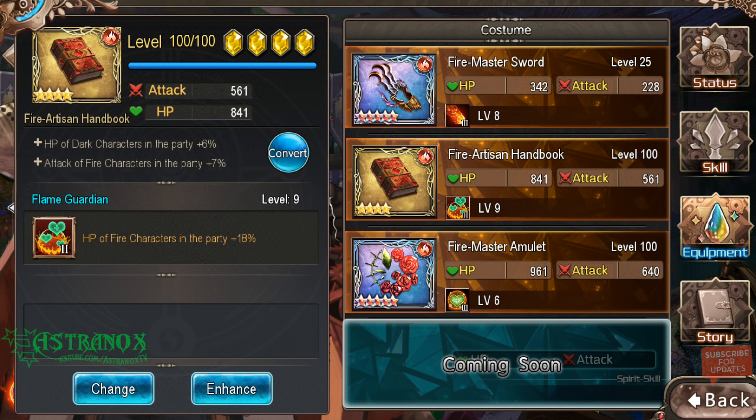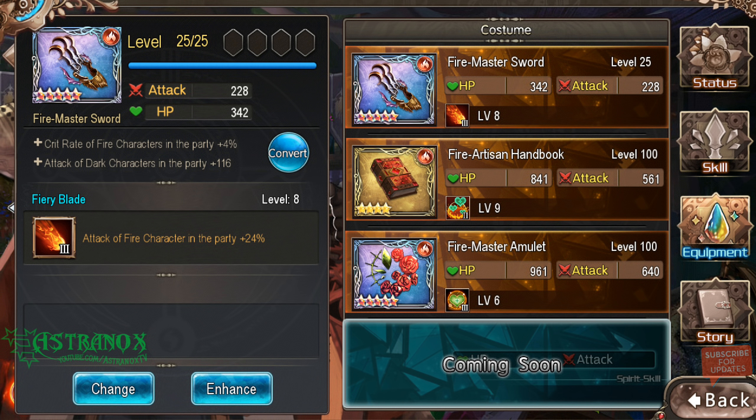The Fire Master Sword is a tier three item you can get from the guild shop for 900 guild coins. Farm the guild desert tower to earn coins, or donate jade or gems to the guild and eventually buy one or multiple copies. Break through them and wait for the one with the best skill bonus so you don't have to use gold hammers to reroll. Even at level 25 early on, it will buff attack across your whole team.